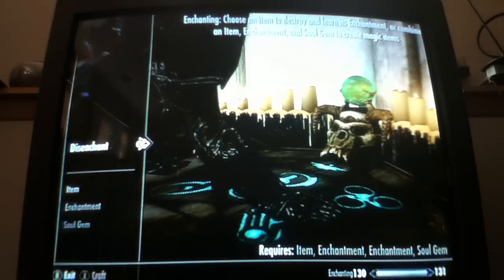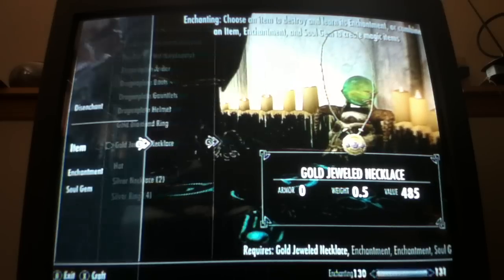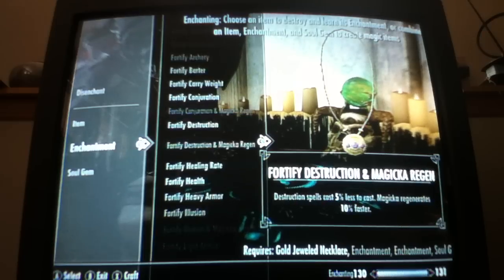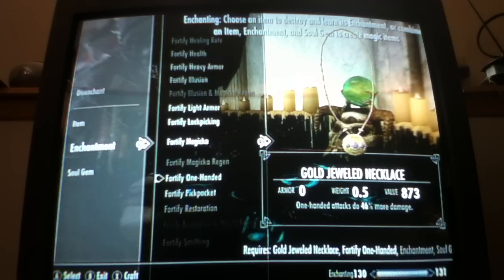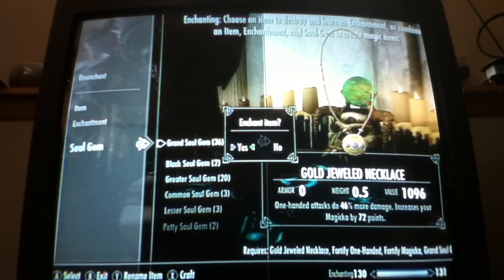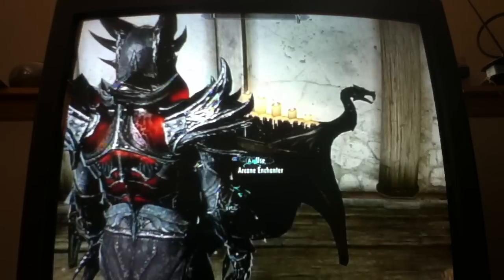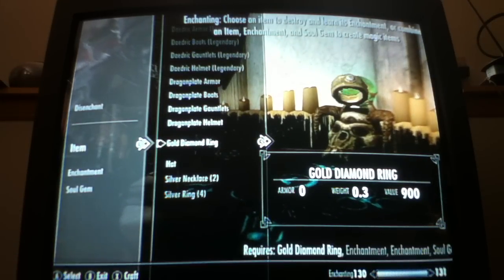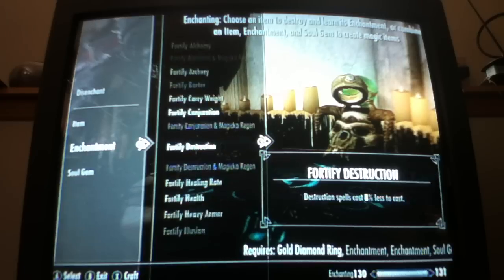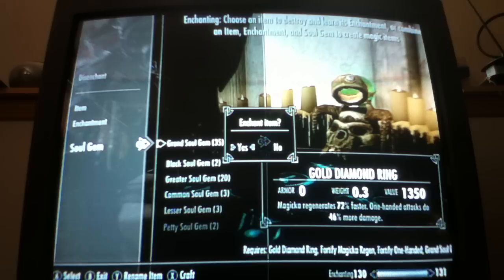Throw something on my ring. I'll do my necklace first. Fortify one-handed and my magic — using my grand soul gem. You guys should be able to get the method by now. Fortify magic regeneration 72% faster, and one-handed weapons do 46% more damage.